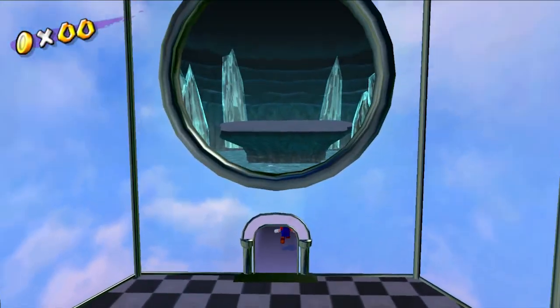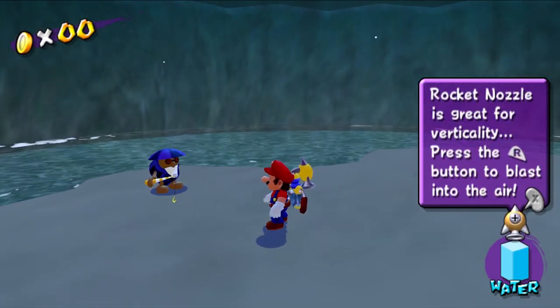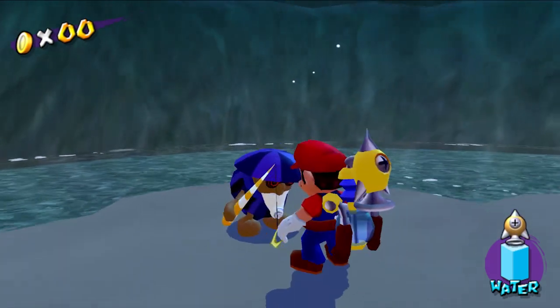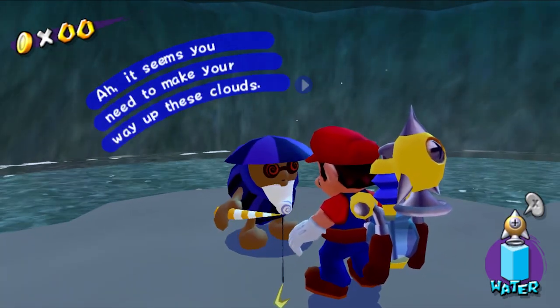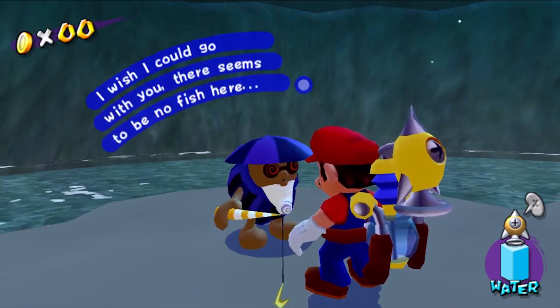It's gonna be a little disappointing because I did get to play a little bit of it already. Rock nozzle's great for verticality — press the R button to blast into the air. It seems you need to make your way up to these clouds. I wish you could go with me. There seems to be no fish here.